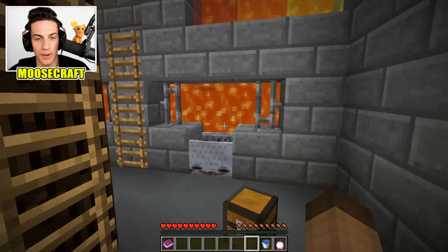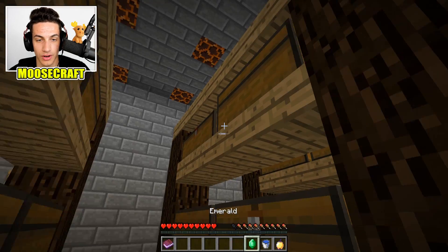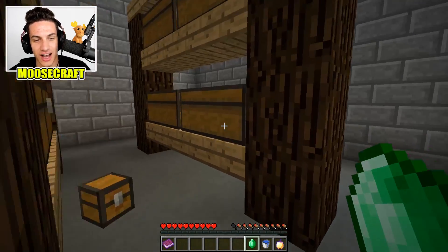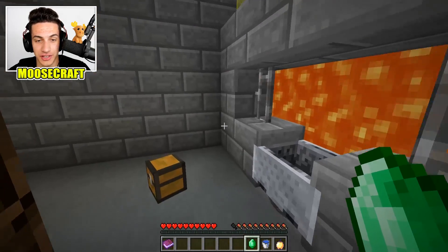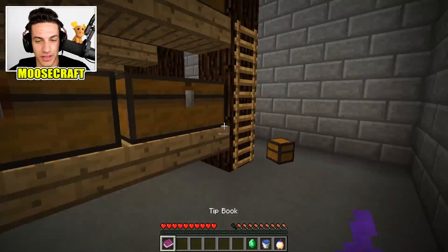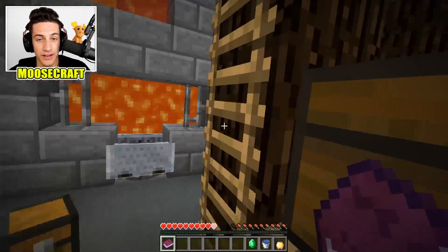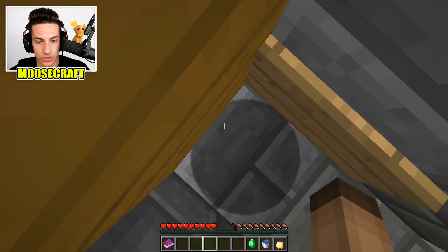Where are you? I'm through the lava thing. How? Just clicked it, that's it. Right click through the lava thing and you'll end up in a thing. I'm in a minecart. And this goes to what? Was there anything in here?